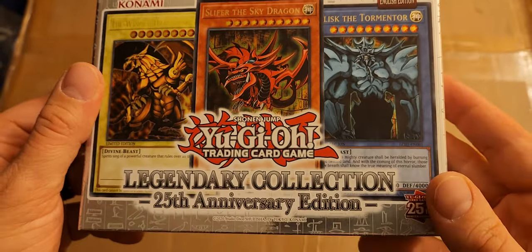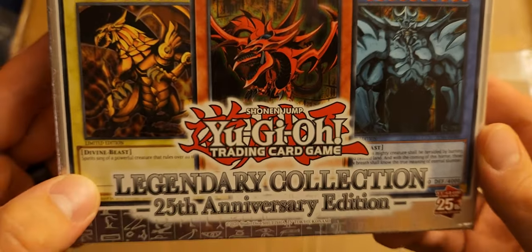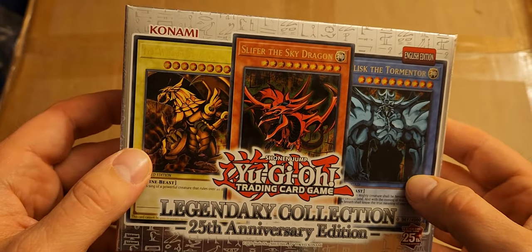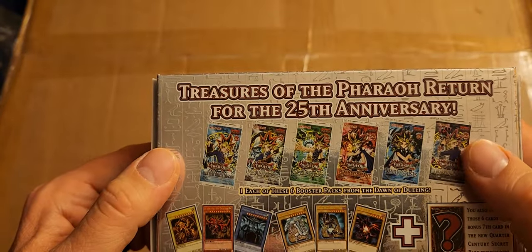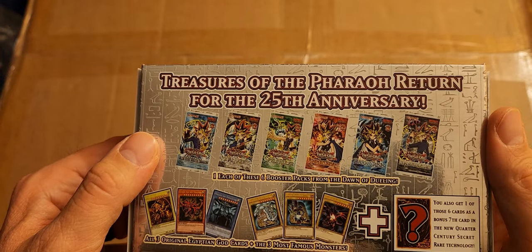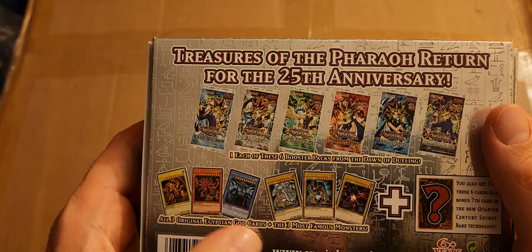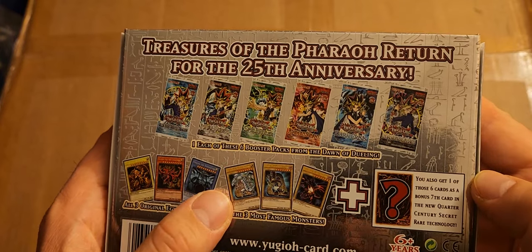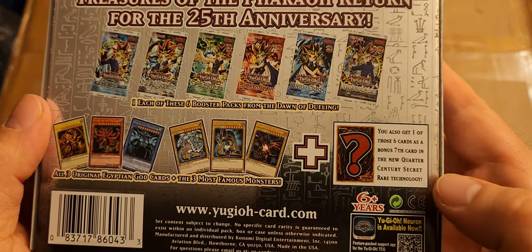Look at what we got here — it's Yu-Gi-Oh the trading card game. For those who don't know, it's the Legendary Collection 25th anniversary. So 25 years ago was 1998, a long time ago. I don't think I was even watching Yu-Gi-Oh at that point, so hopefully these are the OG cards that I actually know. You got the Egyptian God cards, Blue Eyes, Dark Magician, Red Eyes. Ages 6 and up — that's a check.